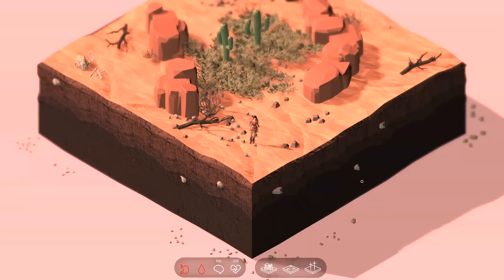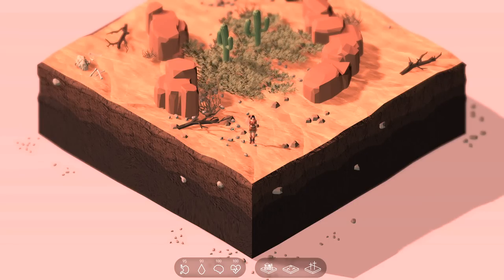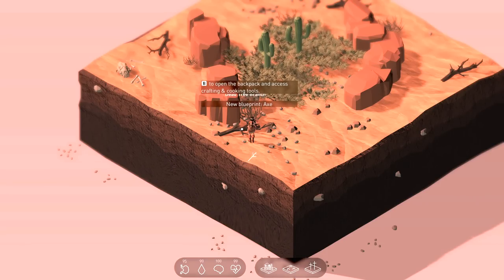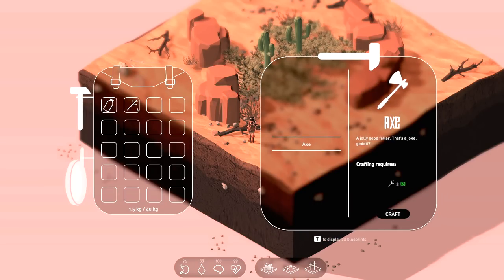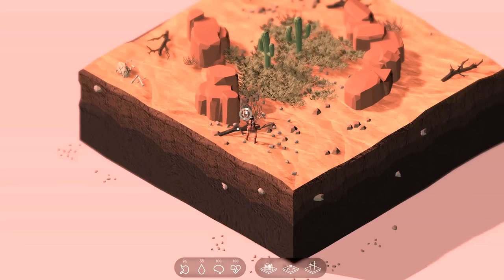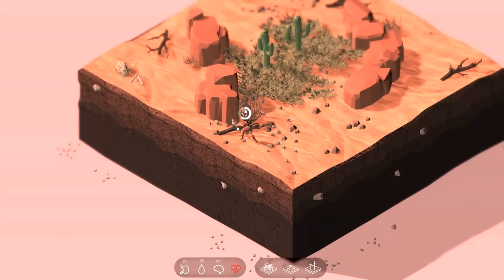We've got our quest journal, but it doesn't look like it actually opens right now. We can gather though, and we need to get some twigs off of these little areas right here. Once we have enough of these, we can make an axe. Let me gather up some dead tree branches, then go to the backpack, click on the little hammer, and make ourselves an axe. That's going to expand what we can do, because now we can harvest from trees and actually get logs.